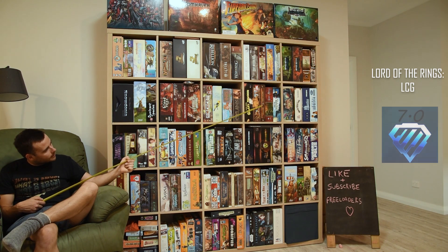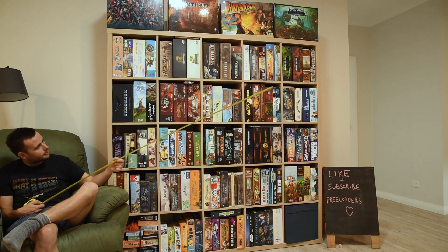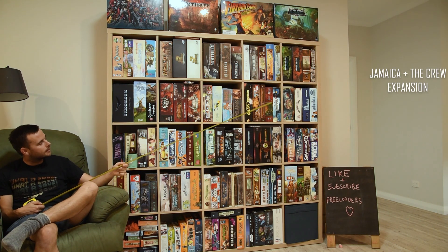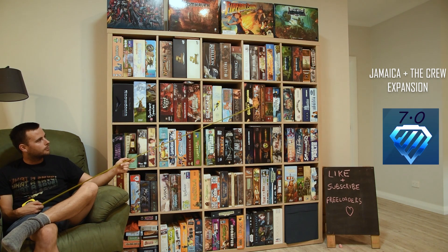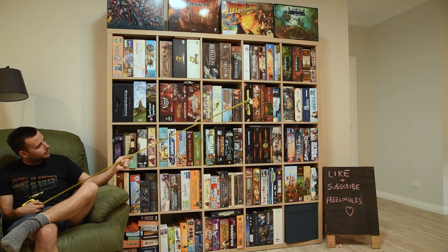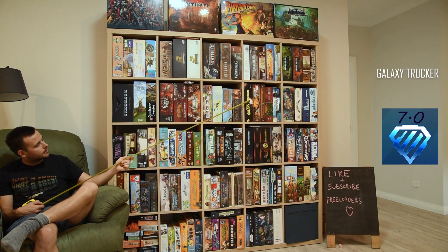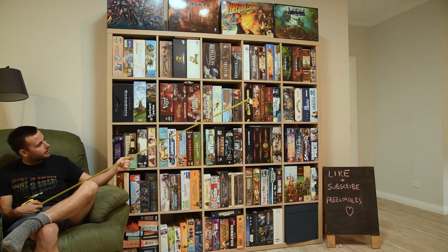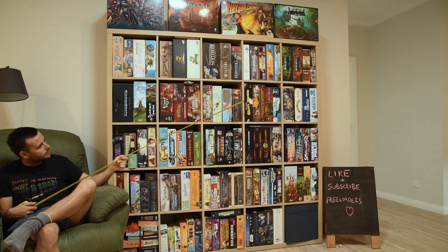Jamaica and its expansion are in there somewhere. The Crew — good little easy game, a little family game. Probably not too bad for kids. I'd give that a 7 out of 10 — I think that would be a good one once the kids get a couple of years older. Galaxy Trucker — another good little game in the collection. I'd give that a 7 out of 10 as well. A unique game — it's good to have games that are unique in your collection because sometimes it's something with a unique flavour that will draw your attention.